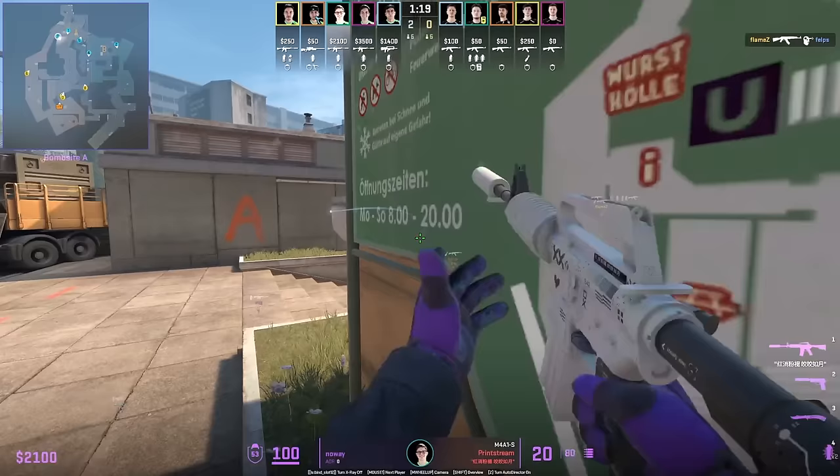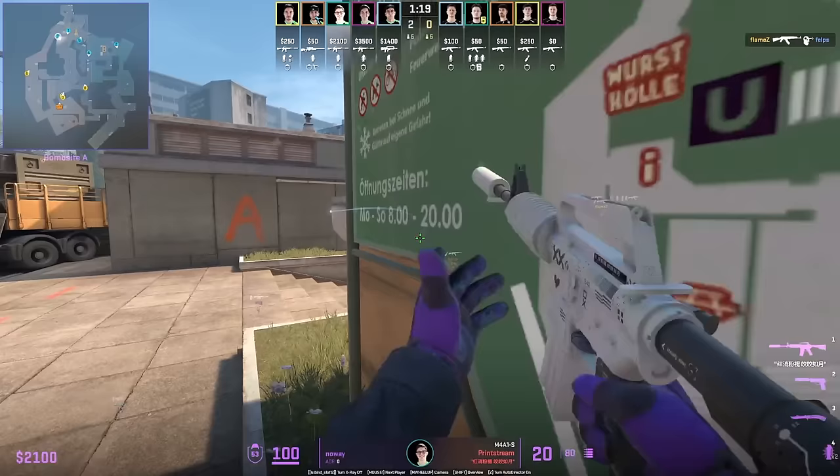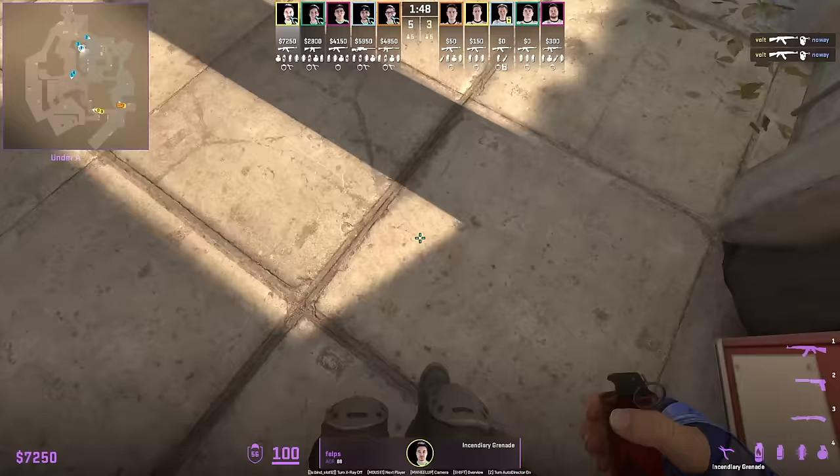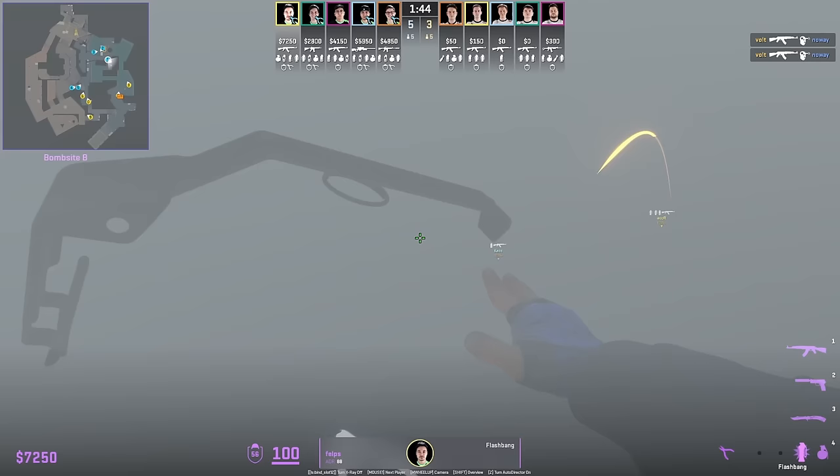No Way smokes off mid-banana towards the sandwich divided area. Then him and Phelps are going to push up where they boost on top of the bench to see over the wall and smoke. Phelps is going to push short and smoke out the T's Molotov in advance, then throws the self-pop flash, which you could use in a pug play.